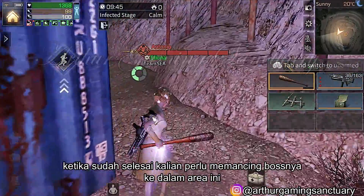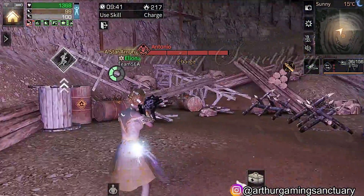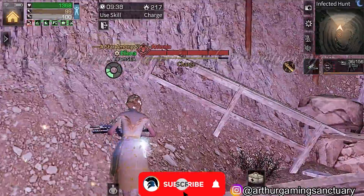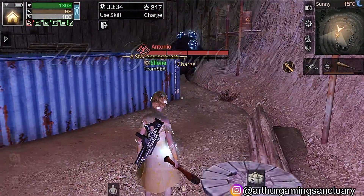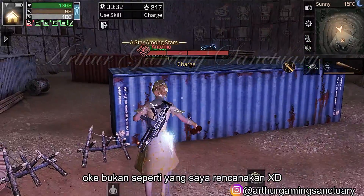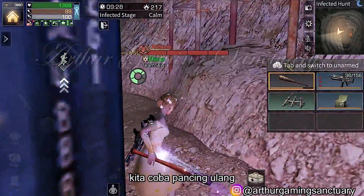Once you're done, you need to lure the boss so we can trap him. Just shoot once, let him come. Okay, that's not what I planned. Let's try to lure him again.